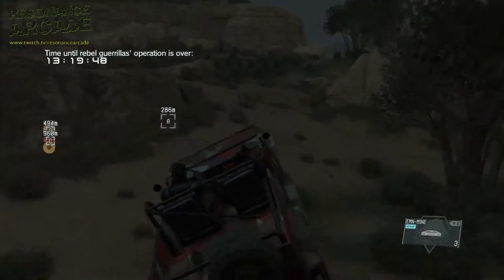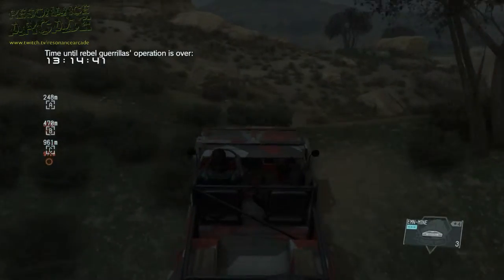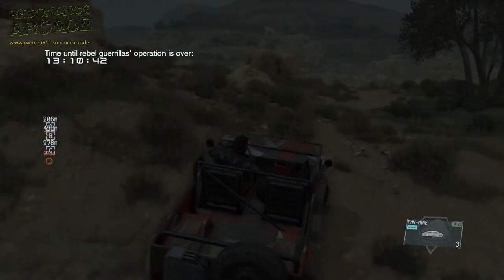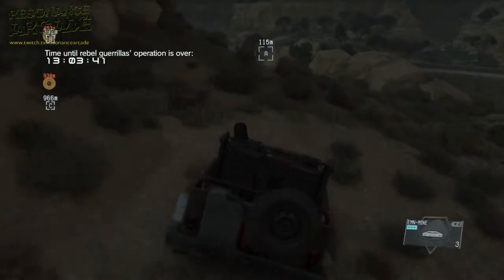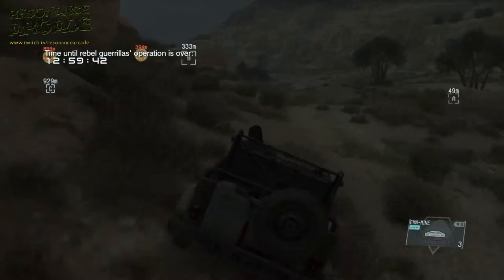You can also use D-Walker as a buddy if you want. I've been using that previously but I prefer D-Dog so he highlights all the enemies on the map as I'm driving around, and he also finds the prisoners if you get close to them.